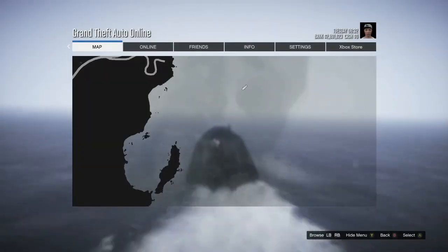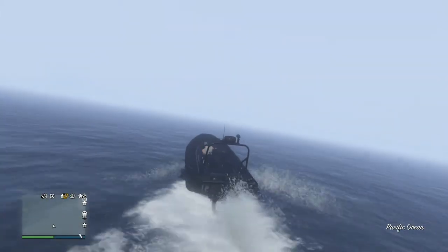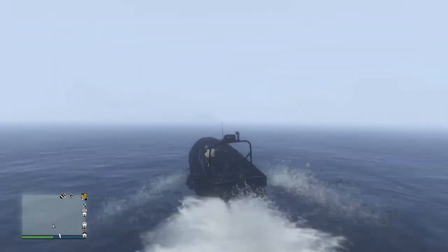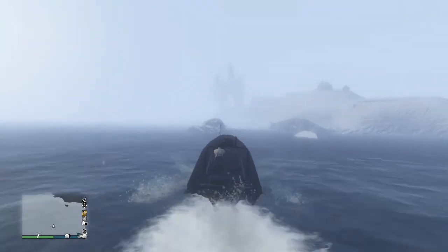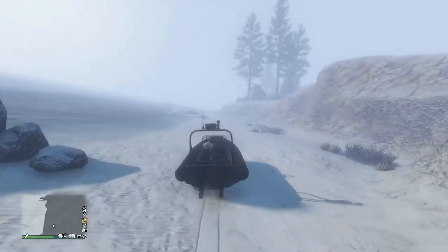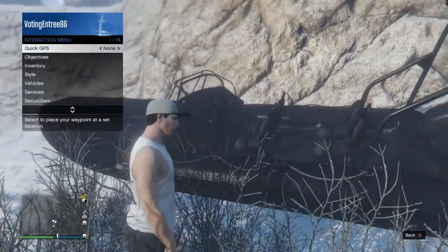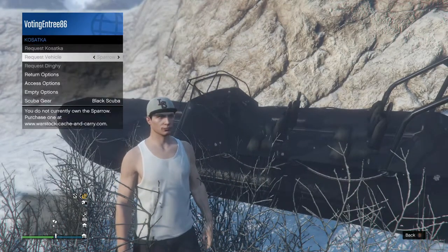From the interactive menu — which is what I pulled up to request this boat — you can also request a submarine if you own one, and you can also store your submarine back to storage. If it's in a bad spot, you can always return it to storage, get somewhere where you want it to spawn, and then request your submarine back and it should spawn closer to you. If you accidentally drove it on the sand, all you have to do is pull up that interactive menu again, go to Services, then go to the Submarine, and just hit Return Options.